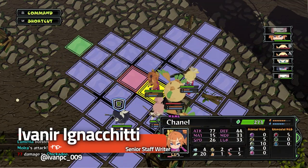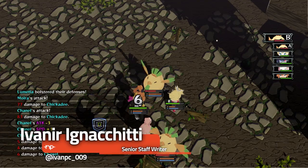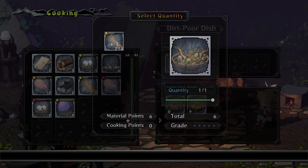Monster Menu: The Scavenger's Cookbook is one of NIS America's upcoming RPGs, but what makes it a game to be excited about? We decided to pick 5 reasons for it to be one game release we don't want to miss this year.